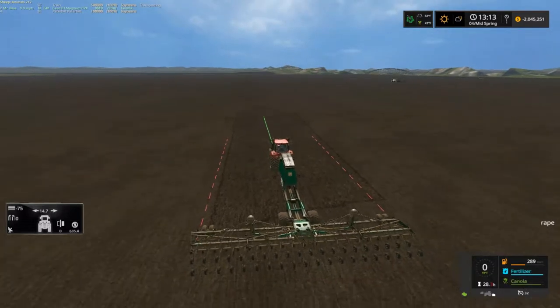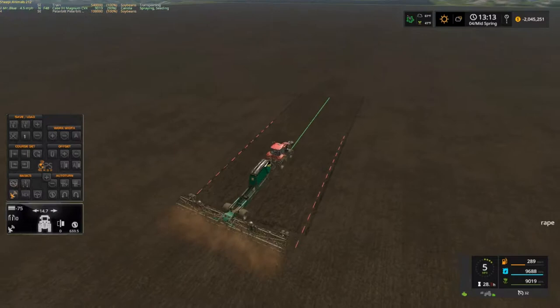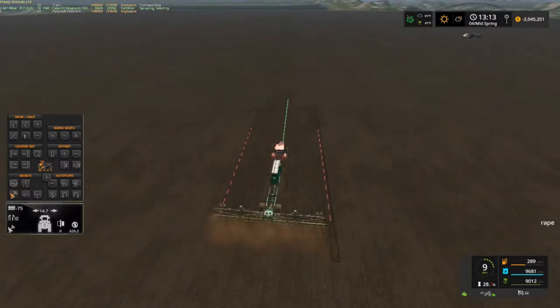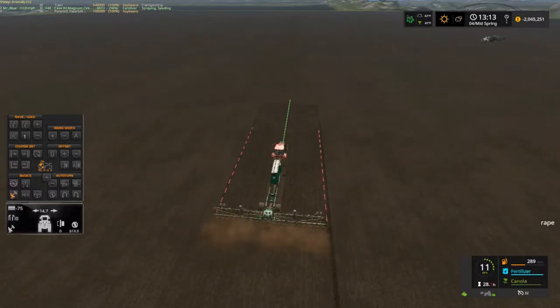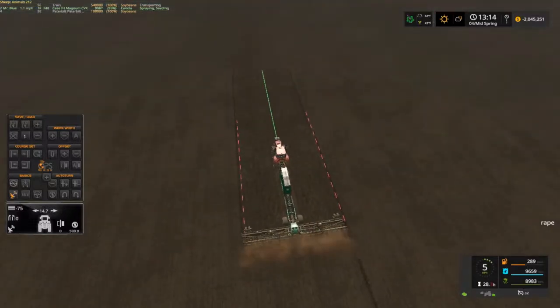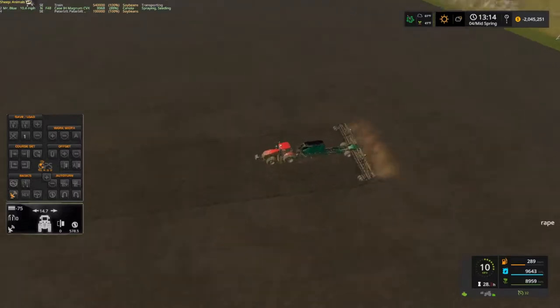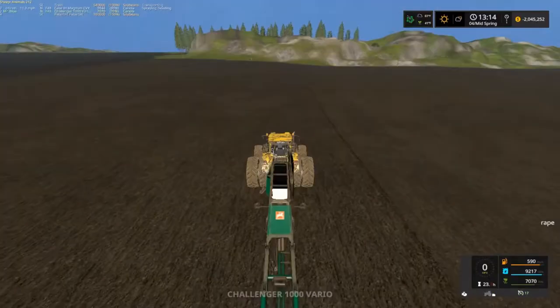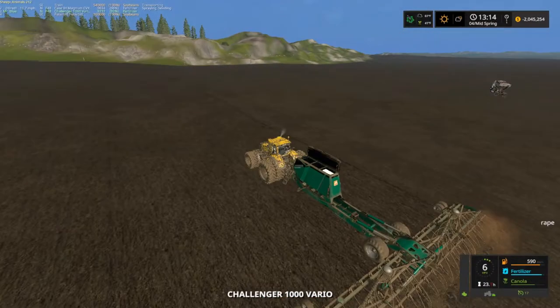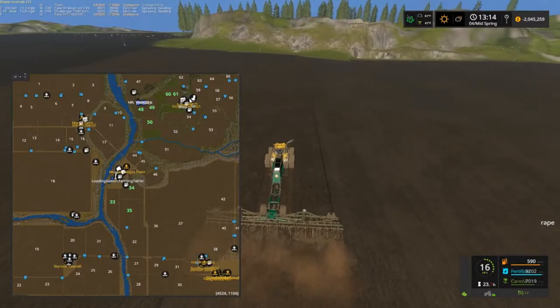We've got canola and we'll take all this in one path — let's see if we can move this over. I doubt it but we're gonna try. Let's see what we can do here. We'll come back and get that end. Should just start the motor and hit higher on him. We're up here at the top — field 48, done got 49, 1661 planted.